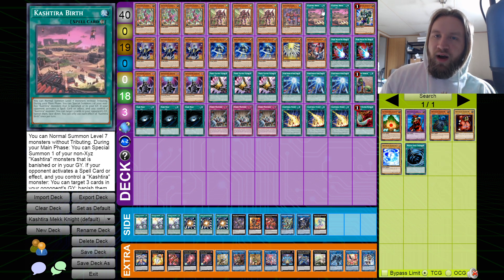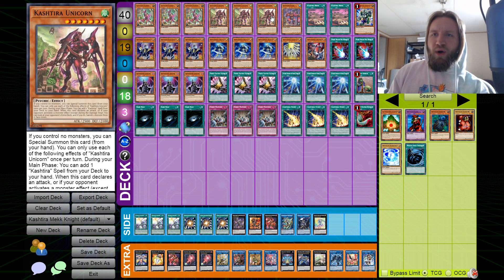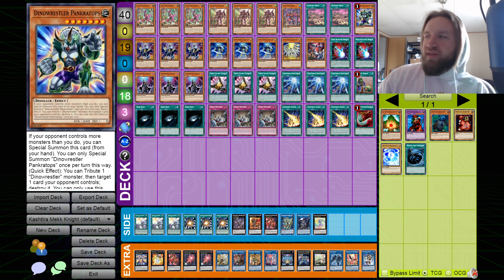I only play two Kashtira of Birth. I don't understand why you'd run three, because you search it off Unicorn the one time and you have it the rest of the game. You want one more in case they out it or you Zeus your board, but you don't want to play three — I don't want to open it, and there aren't enough Kashtiras to justify wanting to open this card.